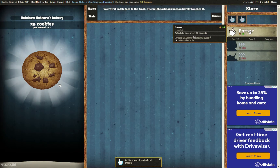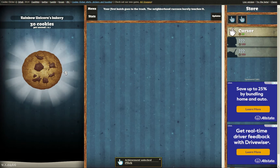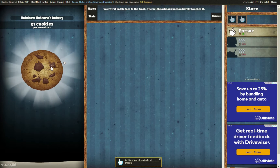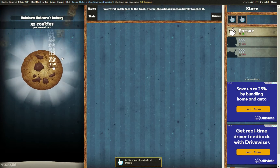So now if I wait 10 seconds I should get a cookie, I think. Yes! Oh, I see the little — oh look at the little hand. Oh look, I have a friend. But I'm a wolf in sheep's clothing. I can click faster than you — na na na na na na na.